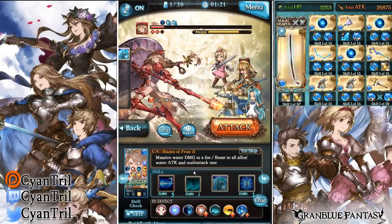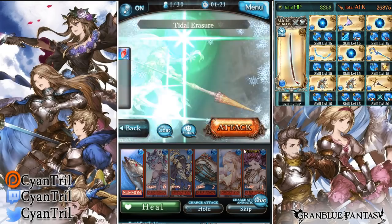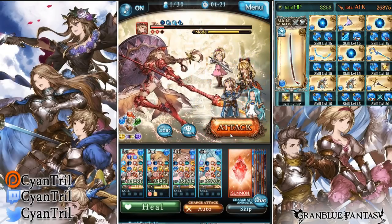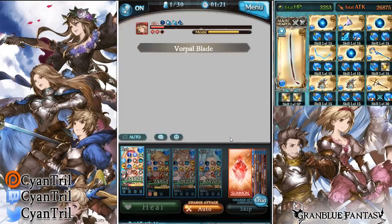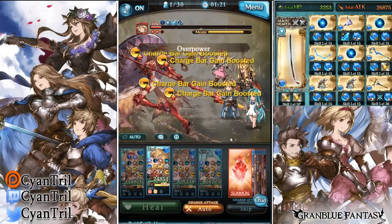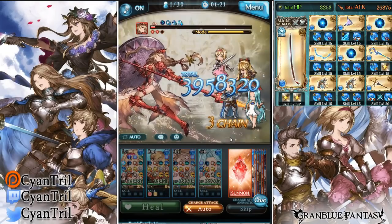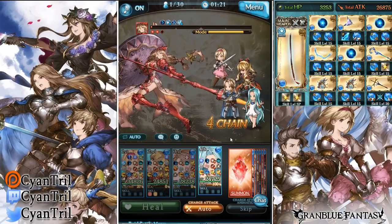It's kind of sad they didn't make Catalina's skill three at least 30%, because if it were 30% you could stack it with Gabriel to get 100% damage cut. I wonder if that's why they didn't do it — they know you could stack it, so they're not going to give you that benefit. Grand Blue does like to make things a little harder on players if they can. Oh — we got a full turn from that! Did we kill it? We killed it! I was not expecting that.